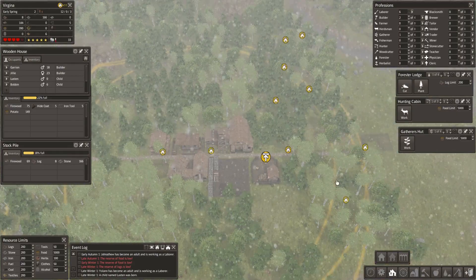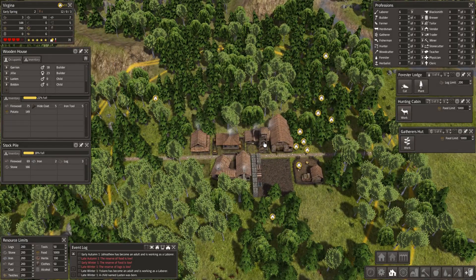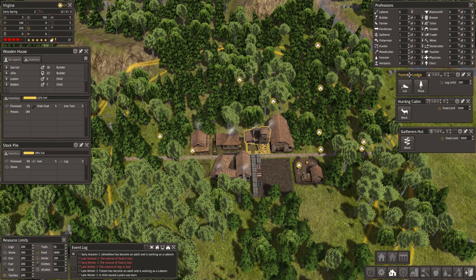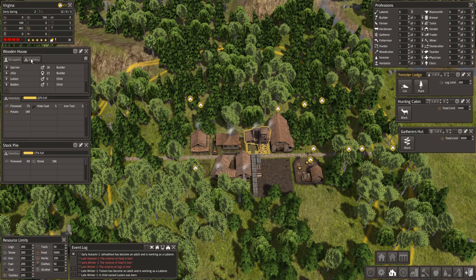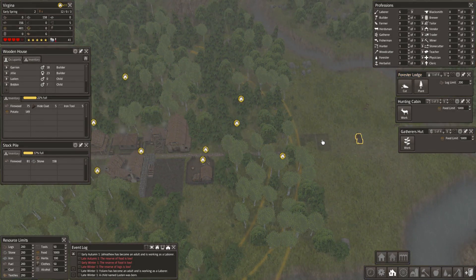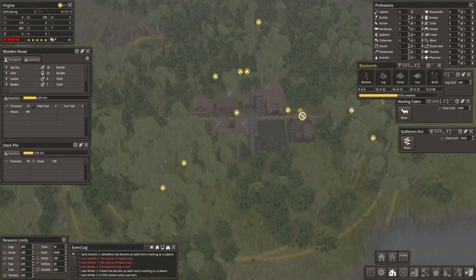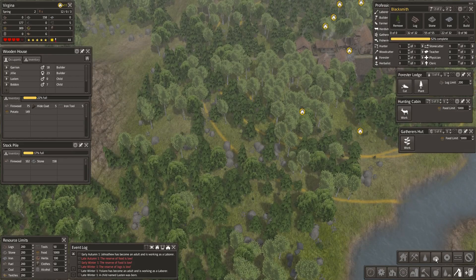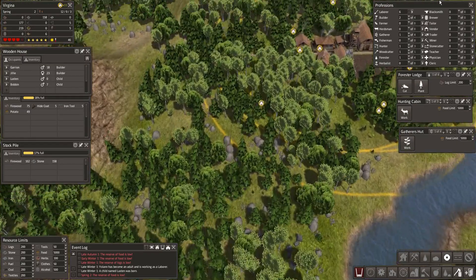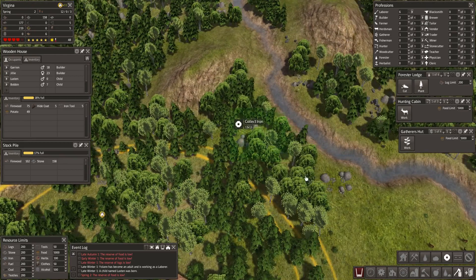It's early spring — we're in early spring. I think we can say we've survived our first year! We have a foresters lodge, a hunting cabin, and a gatherers hut up. We've got one house and we're constructing a new one. We still need iron — only 2 left. We definitely haven't got much iron on this map. This is not good — a sorry state for iron.